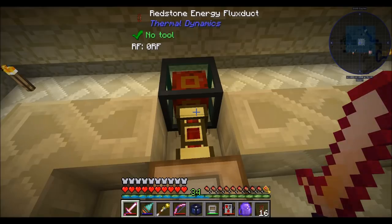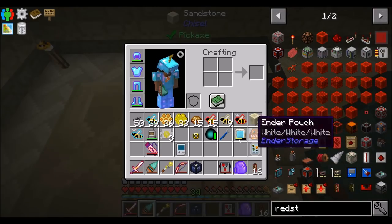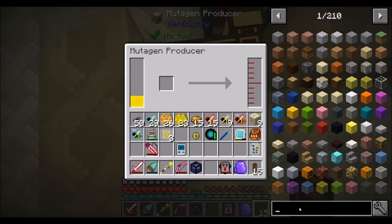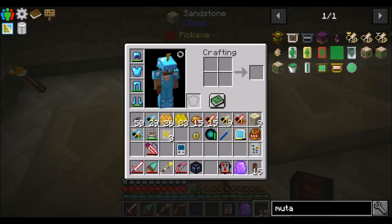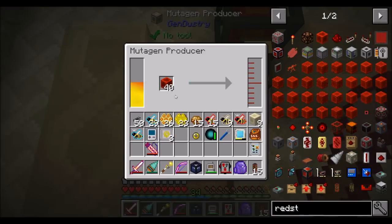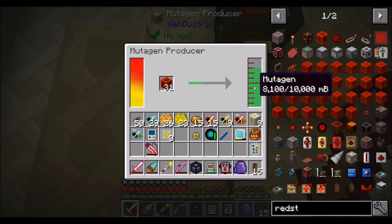Mutagen is your first step. The mutagen producer can go into the corner because we're going to have another machine here in a minute. I don't think it tells you exactly, but there are a couple different things you can do to get mutagen. The most simple is redstone - throw some redstone blocks in there and it'll start producing mutagen. Dust works too, but blocks obviously produce more mutagen than dust. As you can see, we're producing mutagen - quickly is maybe a little stretch, it ain't that quick. But you don't really use all that much mutagen, and this is what we're going to use along with power to mutate our bees and create better bees.